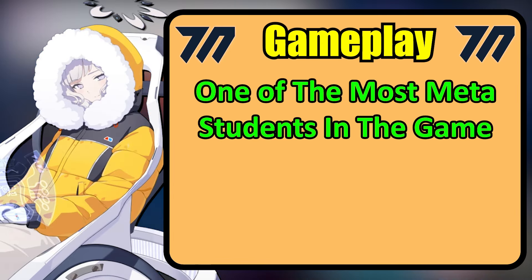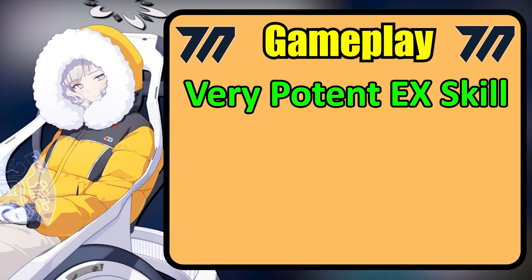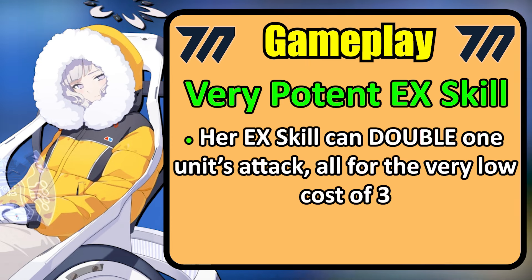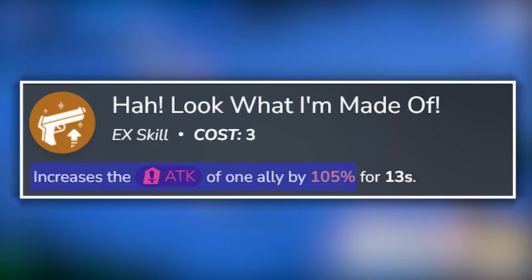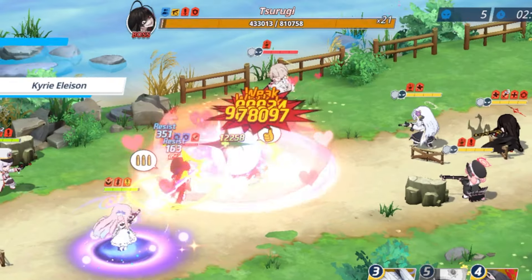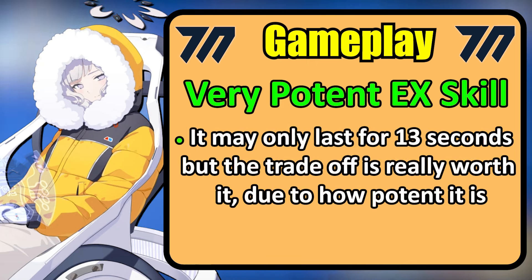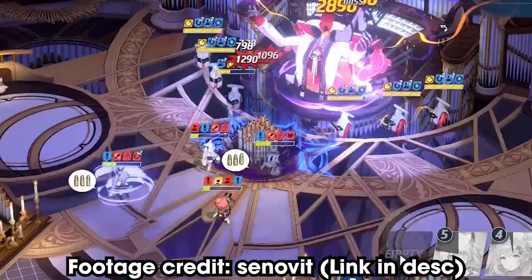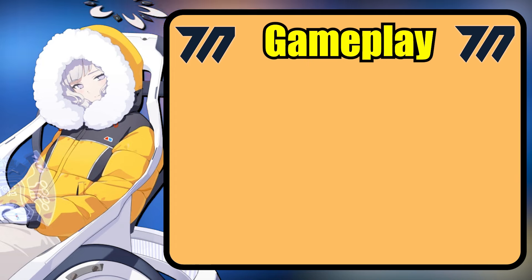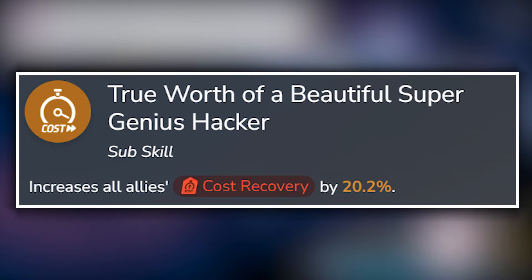Himari is, and has been, one of the most meta units ever since her release. Alongside Akko, she's the best buffer and hypercarry enabler in the game. Her EX skill is her best feature — with it, she is able to basically double the attack of one ally with its extremely high multiplier of 105% at max level, massively increasing that unit's damage output, all for the low cost of 3. The trade-off is that it only lasts for a brief 13 seconds, but it's honestly so worth it as it is so potent your damage dealer is elevated into a killing machine.